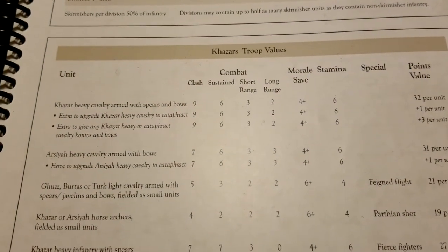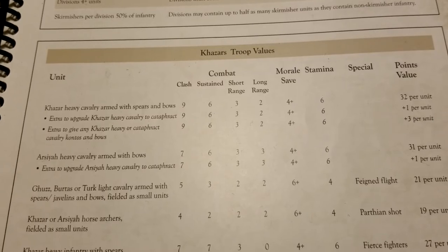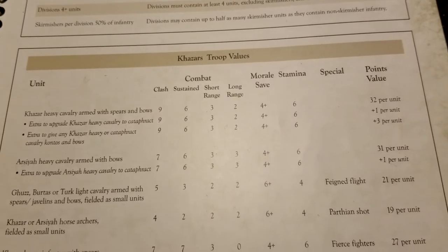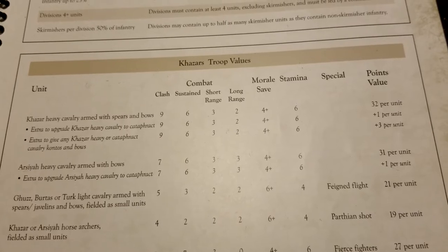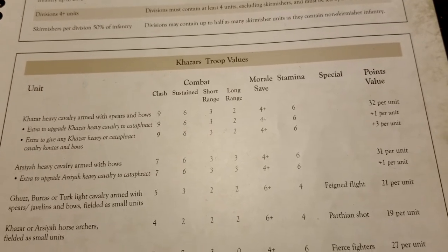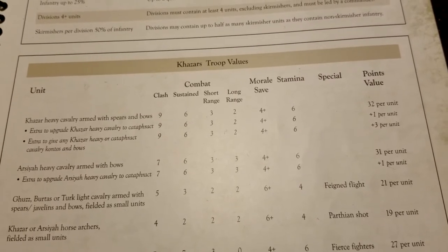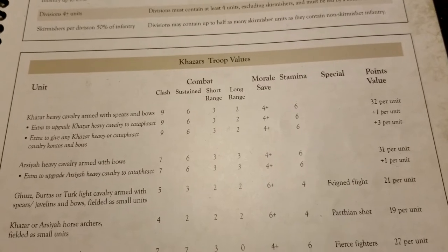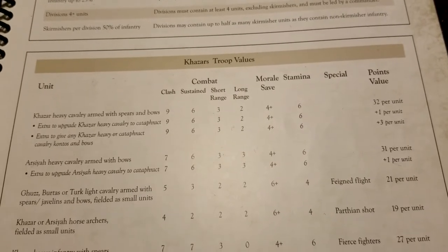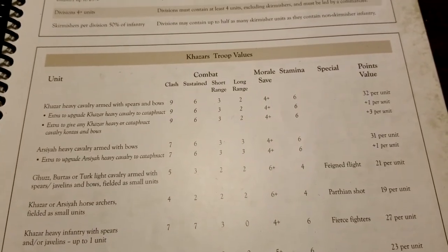At the top of the list we have a pretty neat heavy cavalry unit: the Kazar heavy cavalry with spears and bows. It's a great toolbox unit that can hit hard as heavy cavalry but also gives you that ranged option. They clock in at 32 points base. You can pay one point to upgrade them to cataphracts, and there's a three-point upgrade to give either the heavy or cataphract cavalry the kontos and bows for more offensive firepower. You don't have to limit that upgrade to cataphracts only.